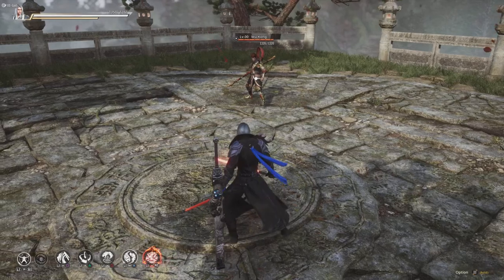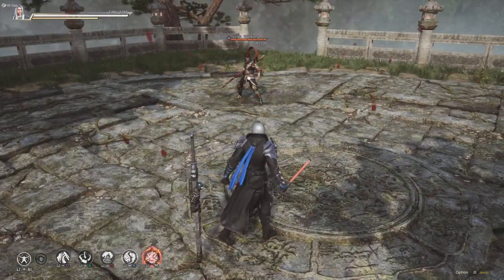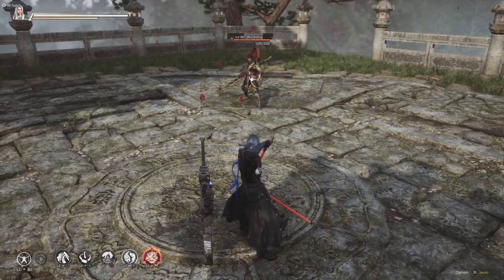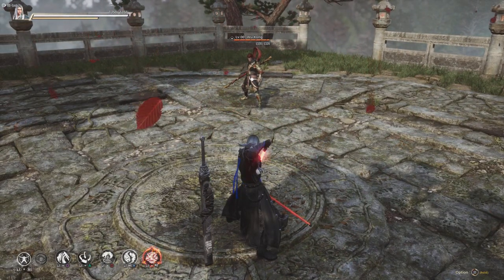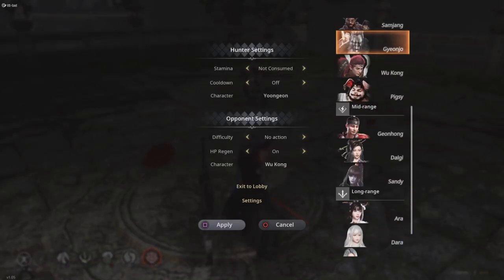Neutral is pretty much right here — it's a stalemate. We're waiting for each other to make the first move — contemplating, 'Is his moves still on cooldown? What is the range of his abilities?' Neutral is very important; you have to know your opponent's range of their abilities.